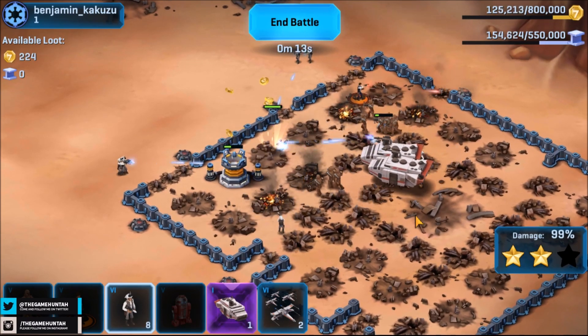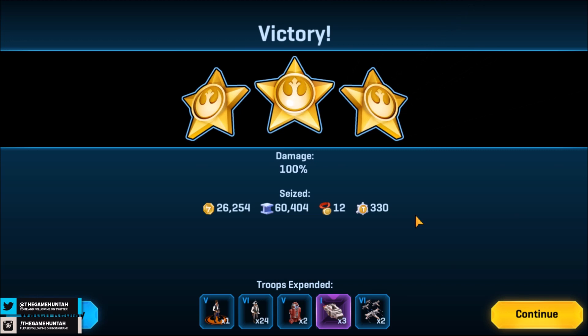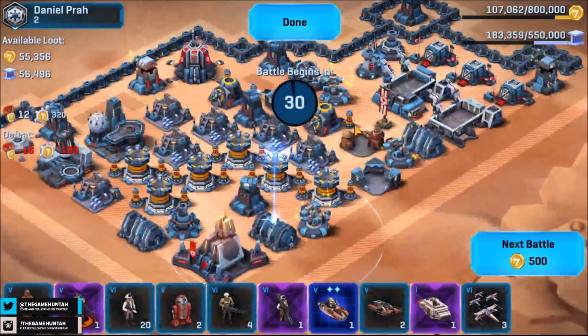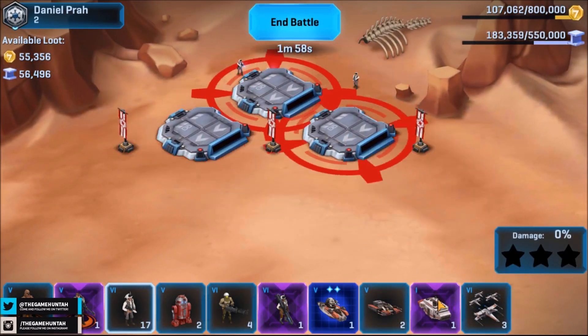Let me refresh my memory - I was trying to upgrade the credit vault and also storage because I was trying to upgrade some stuff and didn't have enough room. Now we are ready to start collecting credits towards the contraband buildings. Let me get the troops ready and let's go for another attack. Johan Kesen one more time - it's a very interesting hero for the Rebellion.